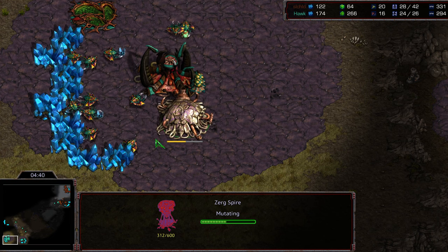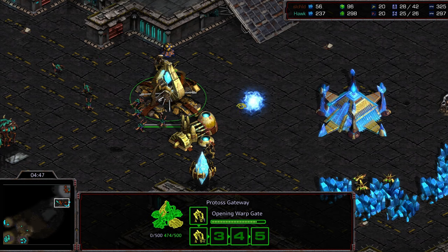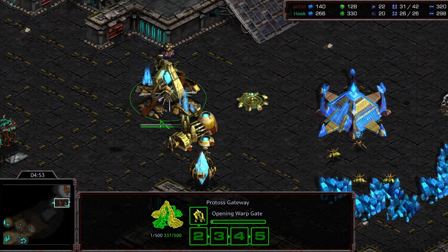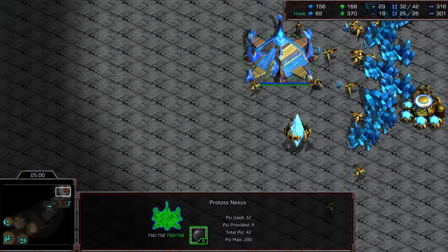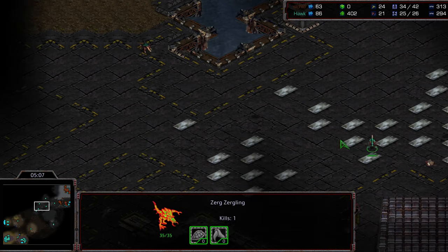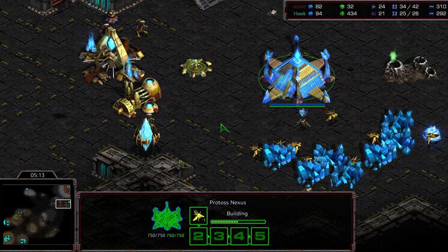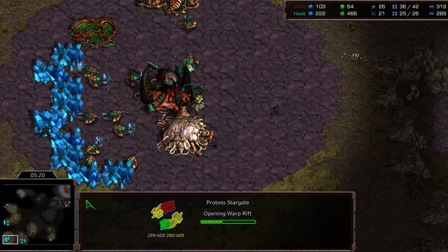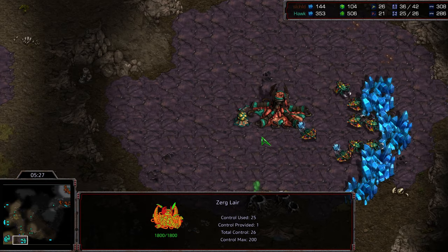Jayun may not realize this isn't the standard three-base opening. Seven gate score warping in behind. He needs to get that stargate down just to have some form of defense. Having lost those zealots earlier, these zerglings are able to take pot shots at the gateway on the front. A cannon just warping in. The zerglings back out to the very last second, really putting the pressure on Jayun — the gateway is heavily damaged.